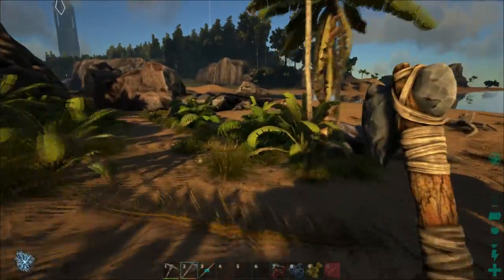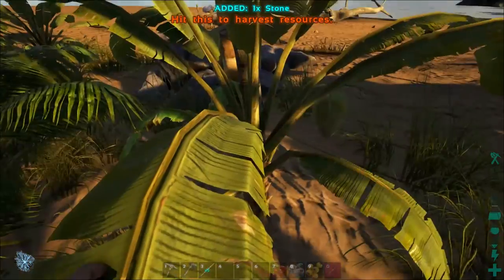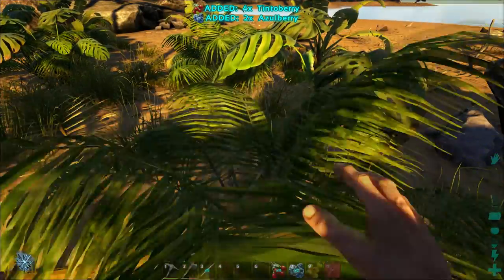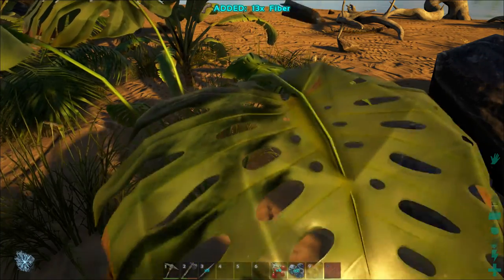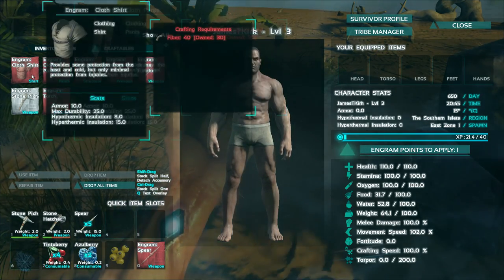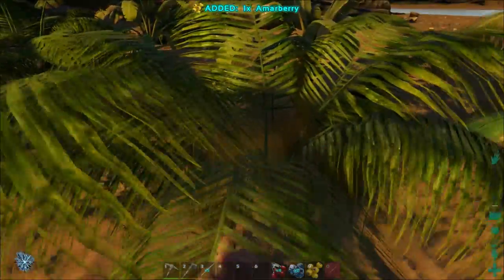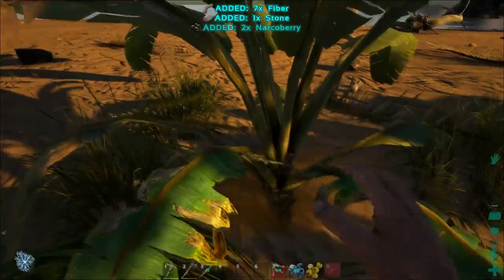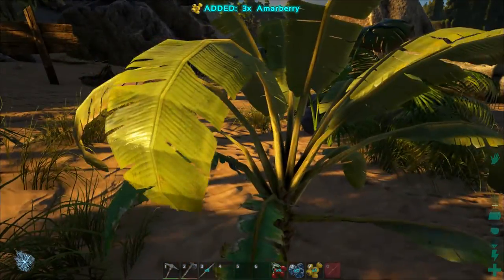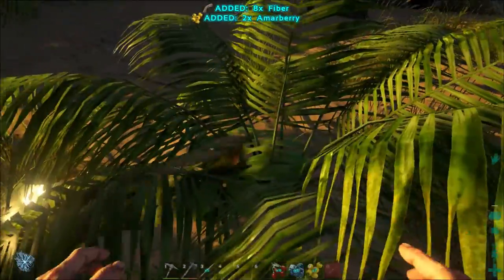Wooden walls, wooden ceilings, and all that - but I think what we need more is a little bit of armor. So I'm going to gather up some fiber - I need 90 total fiber to build cloth pants and a cloth shirt. I'm just going to spam E on all these bushes and hopefully get a lot of fiber.